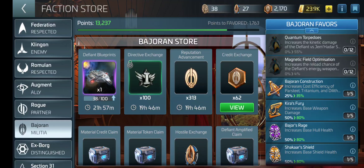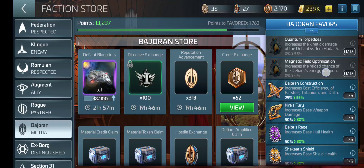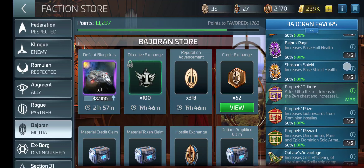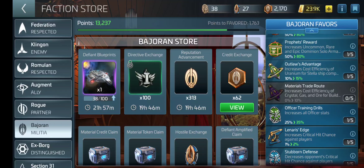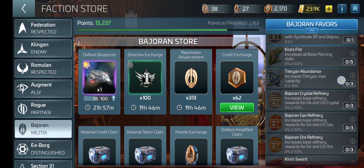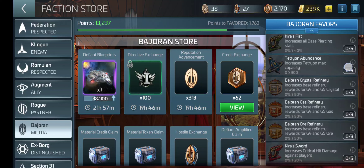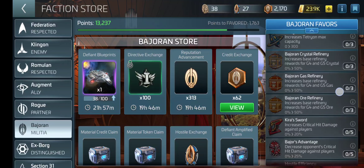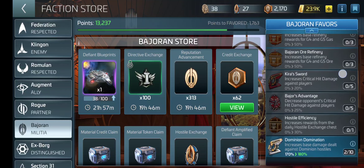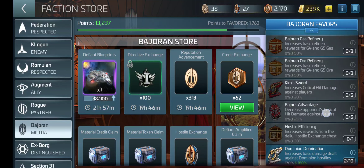Well, if you read them, each one gives you certain things. So the ones I don't have: quantum torpedoes, magnetic field, something or other, material trade route, profit's gift — I think that's one I wanted to get next — Kira's Fist, Tetrayon Abundance, Bajoran Crystal Refinery, Bajoran Gas Refinery, Bajoran Ore Refinery, Kira's Sword.